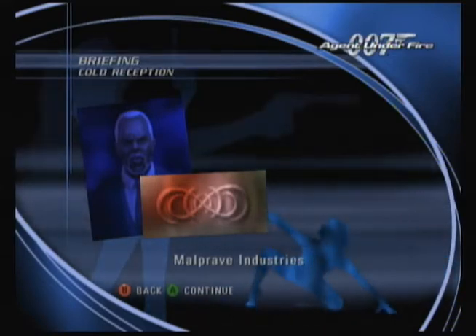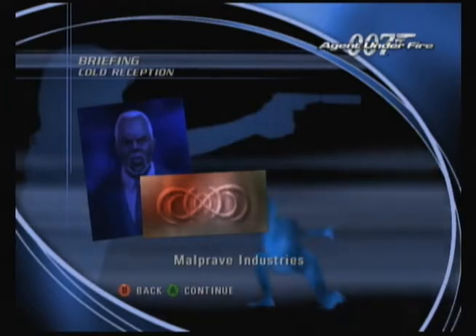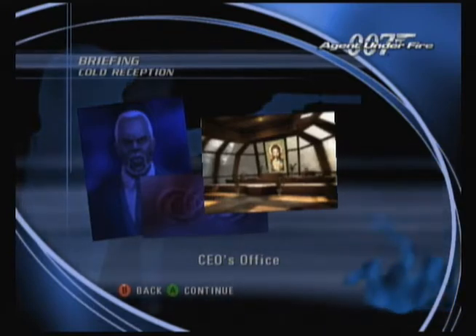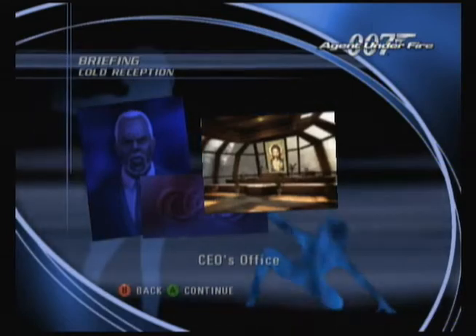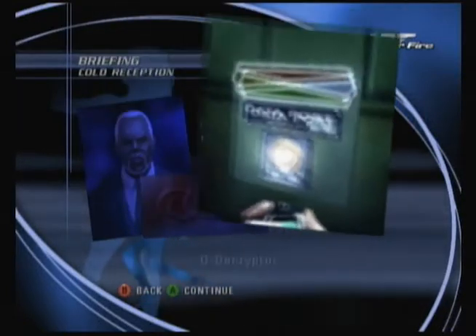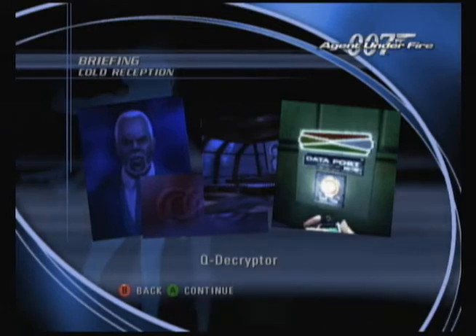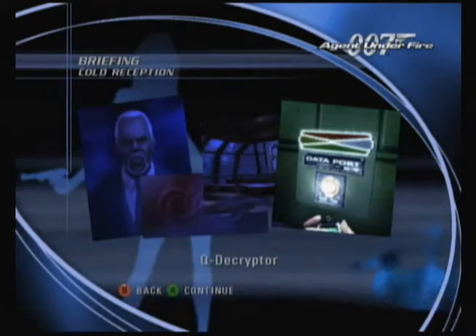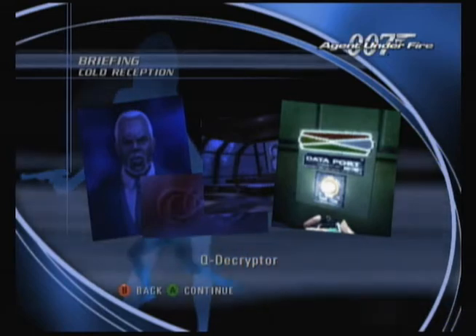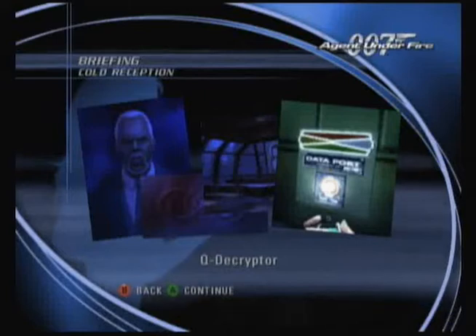Why are there two dead black twins in here? It fits the evidence that Malprave Industries is involved in the illegal advancement of human cloning. Bond, your mission is to infiltrate Malprave Industries and collect any incriminating information. You'll be posing as Mr. Somerset, a journalist who has arranged an interview with the company's reclusive owner and CEO. For this mission, I've provided you with a microcamera for photographing sensitive materials, a Q decryptor to hack into Malprave's computer mainframes, and a Q remote gadget that records electronic signals to remotely control matching machines or computers.